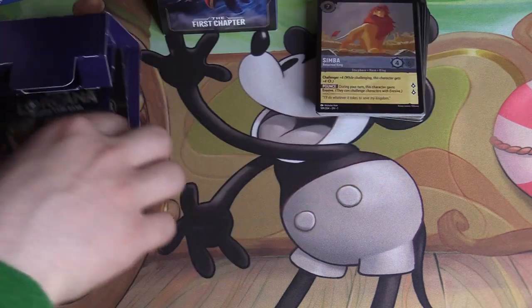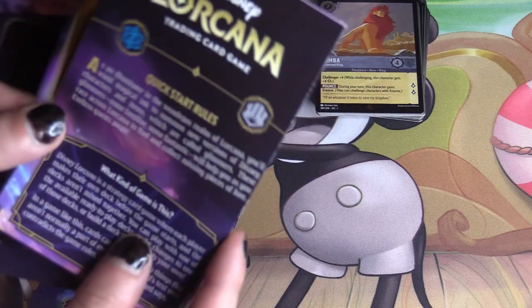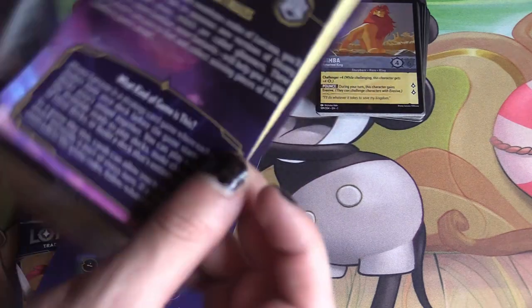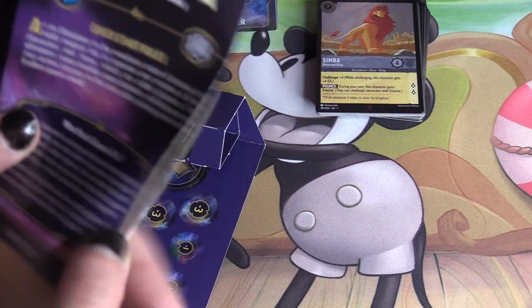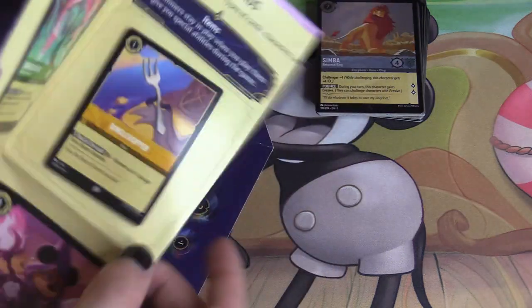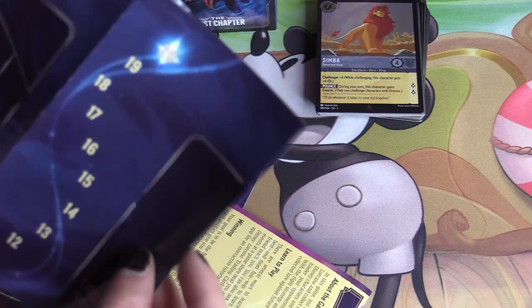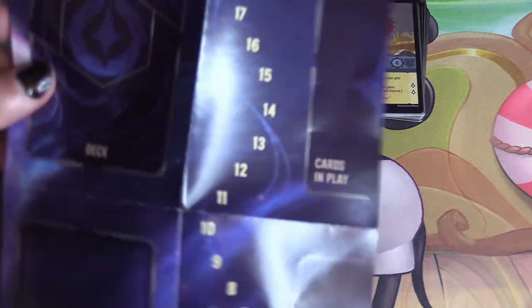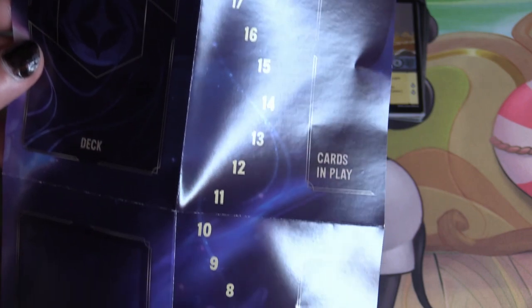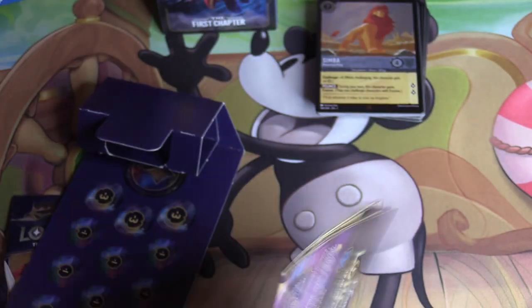Also included in the starter deck is a quick-start rules booklet — revealed and leaked back in around February — and a small half-playmat that outlines the game zones and where your cards need to be, as well as some cardboard punch-outs.